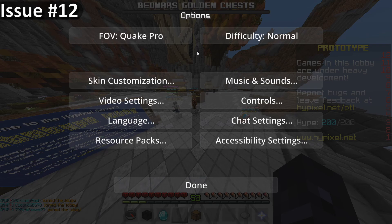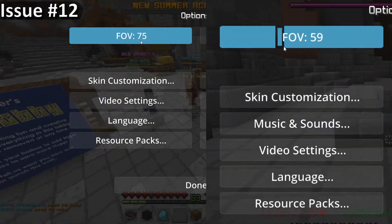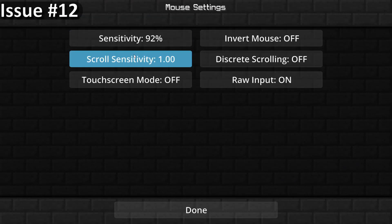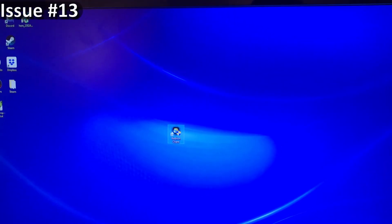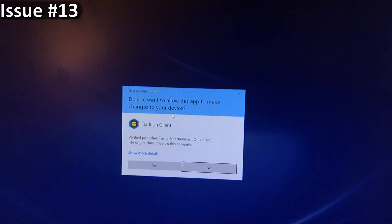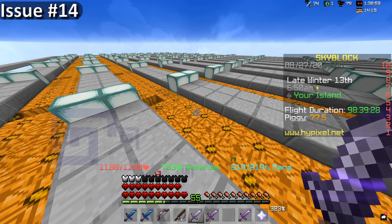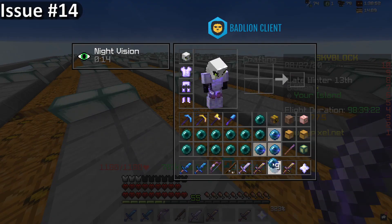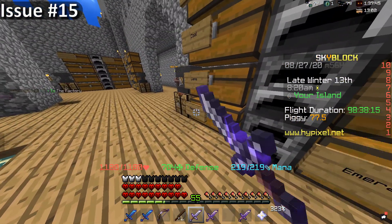In 1.16, none of the bars in any of the meters, like the FOV, actually show up. There should be a bar showing how far I am into the meter, and this is the same for things like sensitivity or scroll sensitivity. Every time I try to open BadLine, it gives me the message: 'Do you want to allow this app to make changes to your device?' and I have to click yes every time. If you enable the full inventory warning in BadLine and in regular SkyBlock, it will give you two warnings when your inventory is full. And if you're on 1.8 and you enter a sign, it starts blinking, making it impossible to read half the time.